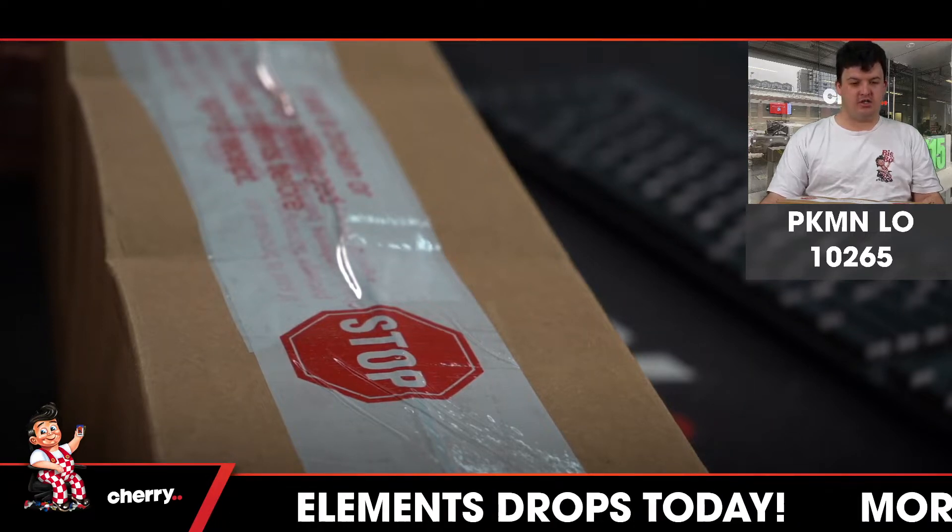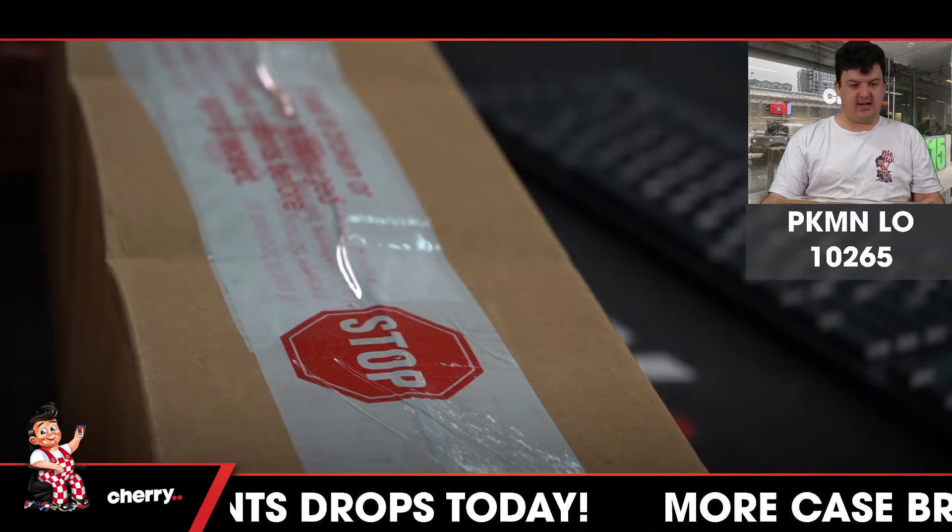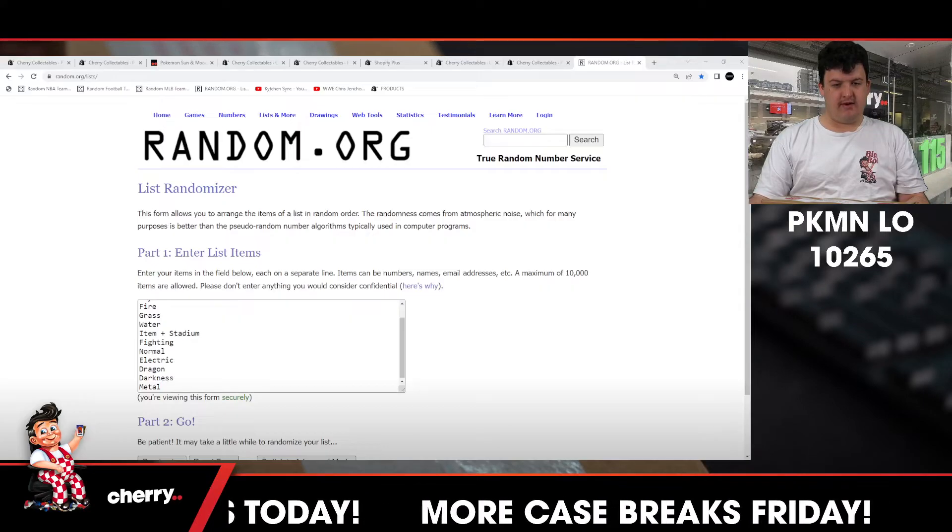This is Pokemon Lost Origins 10265, let's do this thing, good luck. We're pulling out the random.